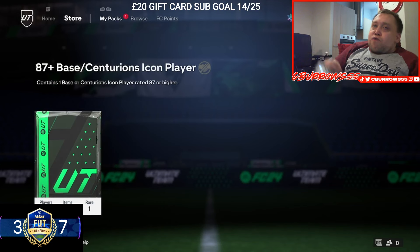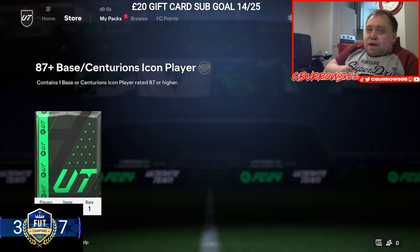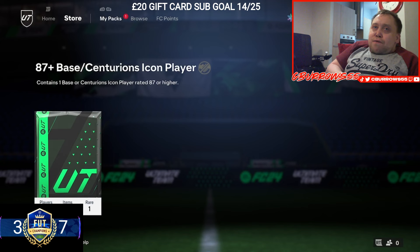So right guys, we're here to do another Icon pack from the Paints winner account. EA have brought out the 87 plus base Centurion's Icon player pack. We do it twice again, same requirements.